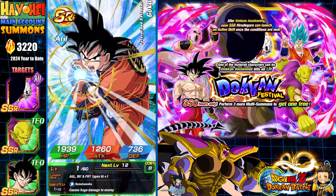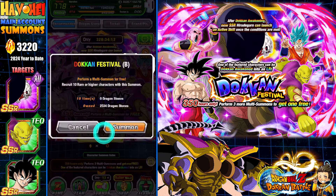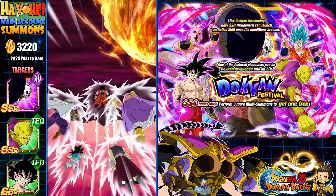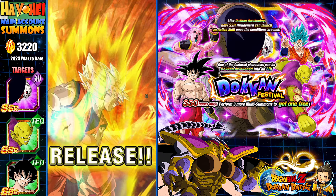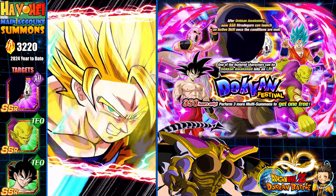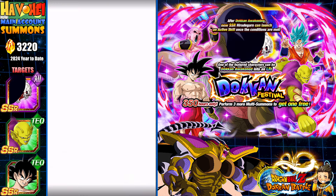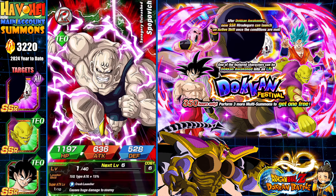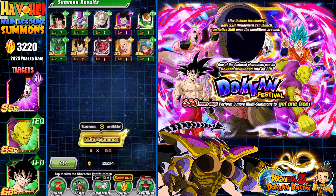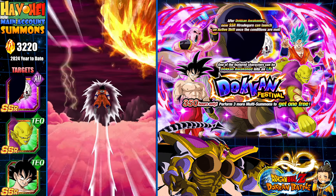Definitely not the unit that I care for. I'm going to do another rotation — that'll be another 300 Dragonstones. You need a pity system on the Dokkan Fest, I'll tell you that much. Of course, we do have tickets. I might use the tickets after one more rotation on each. So another rotation here — I'm going to change this to 3,520.